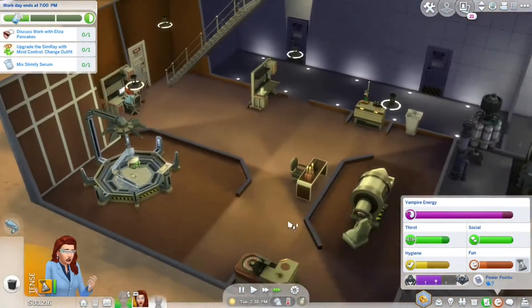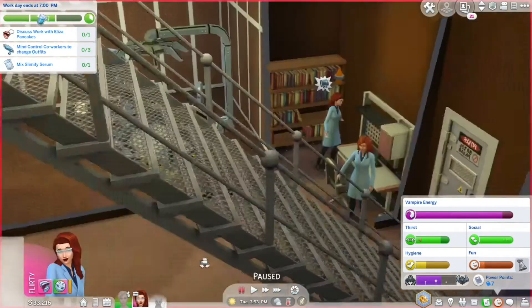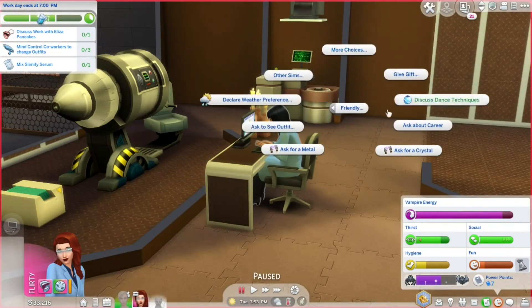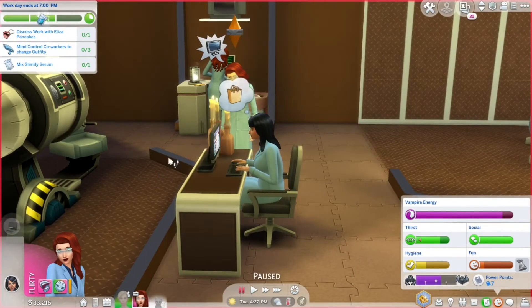We upgraded the sim ray so we can now mind control sims to change outfit. I will not mind control you if you give me a metal or a crystal. Can't help you with metals? Can't help with crystals either? Mind control time — swimwear!